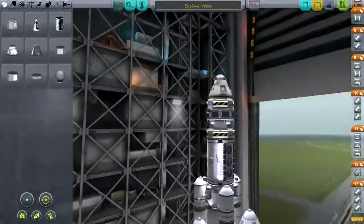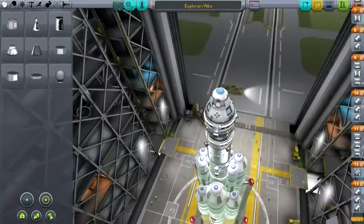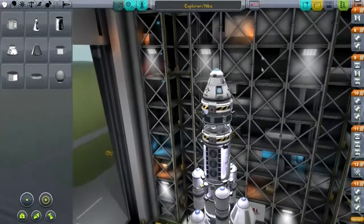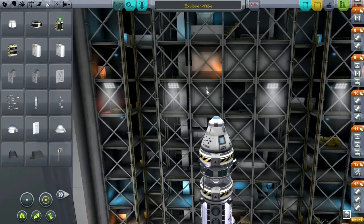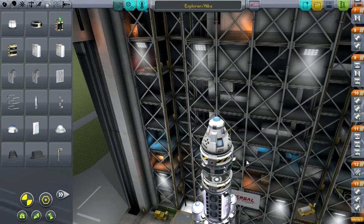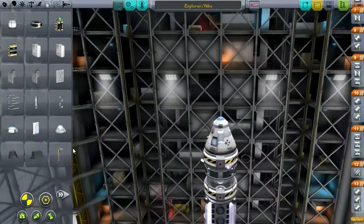If we need to do goo experiments because the goo mission missed a particular location, hopefully we'll be able to do that. We can transmit data — we have an antenna here and also an antenna up here. I think I want to add some parachutes now that I look at it, just in case. Technically this pod should be fine with that parachute, but I don't want to take any risks.